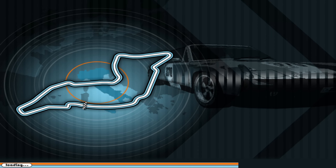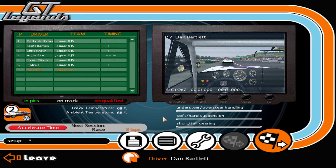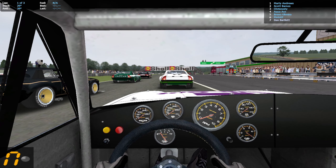The next event shows Imola but is in fact Mallory Park. Qualifying sorted — Marty Andrews gets pole position, Scott Barnes and Chris Avati again in third, Aqua Ace, Breno Oliveira, and PJT starting in sixth. Again just the fortunes of RNG — the same happens with all SimBin games, very strange. Let's get this one underway.